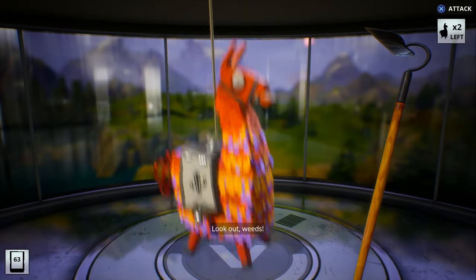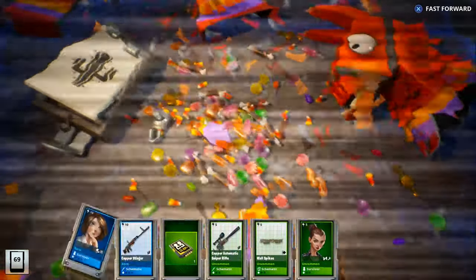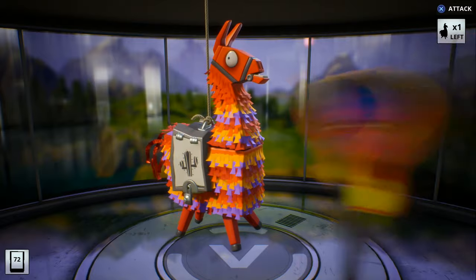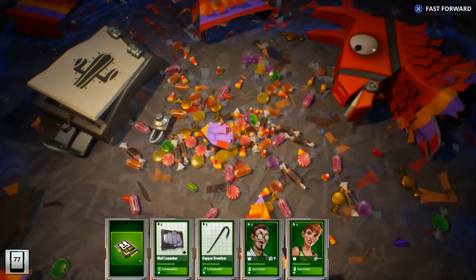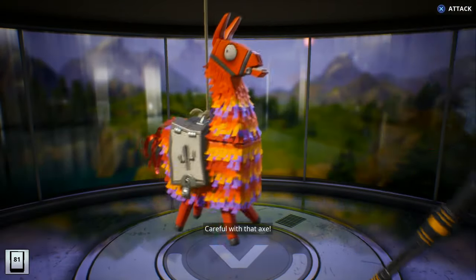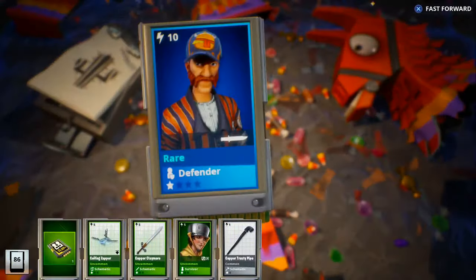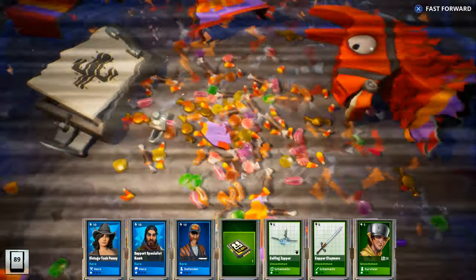We haven't gotten gameplay with all of the Flintlock weapons or the heroes yet. The only hero we're missing is First Shot Rio — I actually wanted to try to get gameplay with her this week but fell a bit behind on uploads. We'll still try to get some gameplay of her. For weapons, I believe the only ones we haven't covered are Sir Hootie and the Duelist. If there's any you want to see gameplay with, let us know in the comments below, and I'll leave links to all those gameplays in the description.